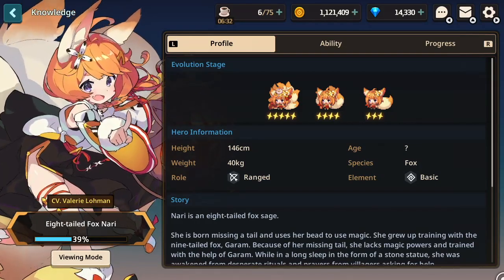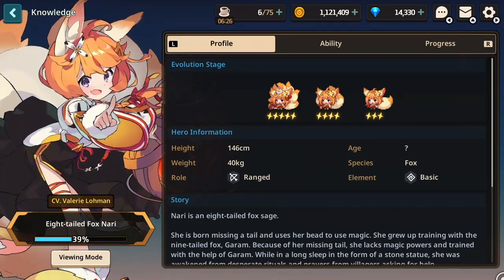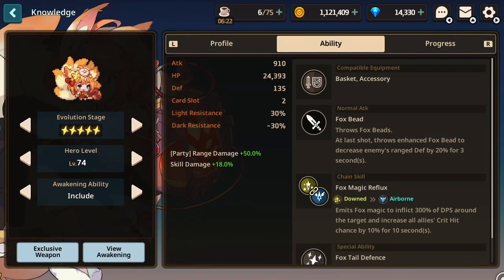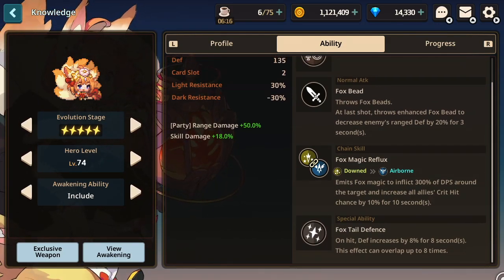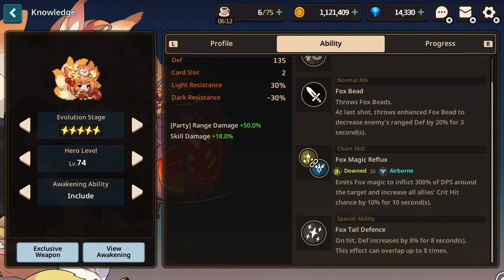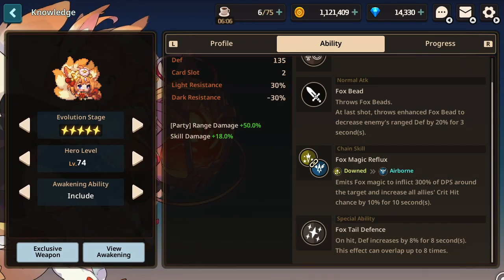Now we will cover Nari next as she is very similar to Tinnia, with very few nuanced differences. First, she has the exact same party buff of ranged attack up, so I don't need to explain that again. Second, she has the Defense down ability, but with a slight twist. Tinnia's Defense down is universal, meaning it drops both melee and ranged defense. Nari on the other hand specifically only drops ranged defense.